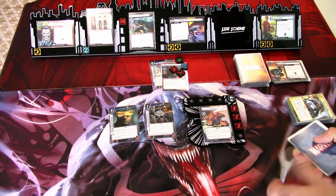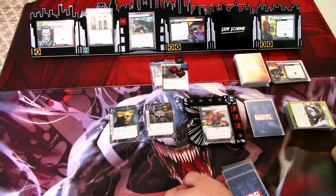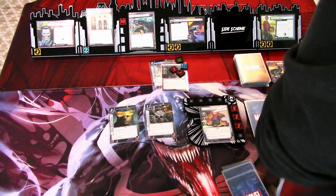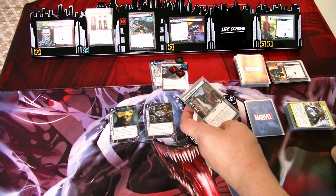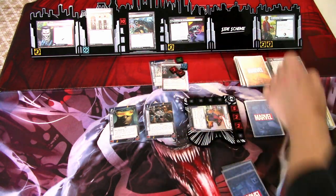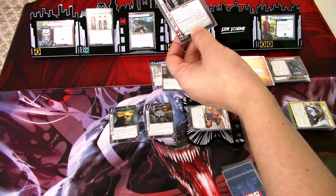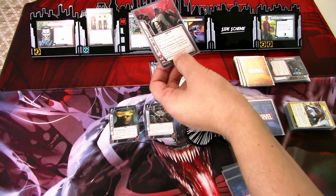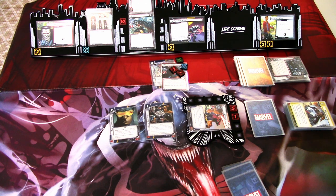We'll go to the villain phase. We add two here — it's five. Venom attacks — I will defend; three damage, we remove one Chime Counter. Mr. Sinister attacks — one plus two is three damage. We get an encounter card: Enraged, attached to Venom with two range counters; Venom's attacks gain overkill. We set up the range counters. That is that round. Let's go to the next round.